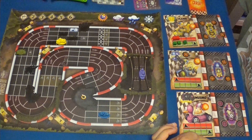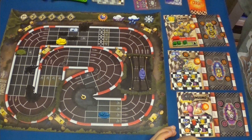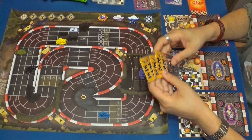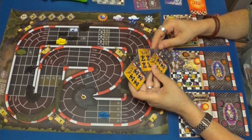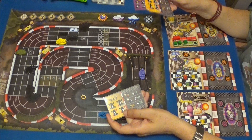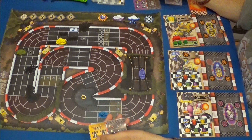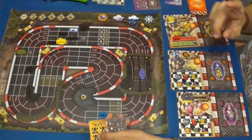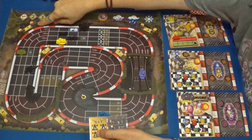Nueva ronda. Vamos a dar una carta a cada uno de los corredores contrarios. Y nosotros cogeremos tres. Vamos a ver qué tenemos por aquí: tenemos cinco, cuatro y cuatro. Voy a usar directamente la de cinco. Y gastaremos los tres nitros para dar rienda suelta. Por lo tanto tenemos que utilizar ocho. Y podemos coger esta carta perfectamente.